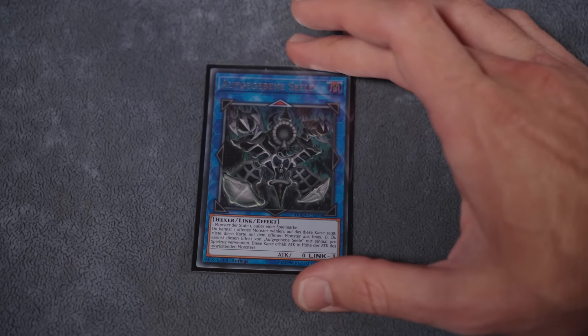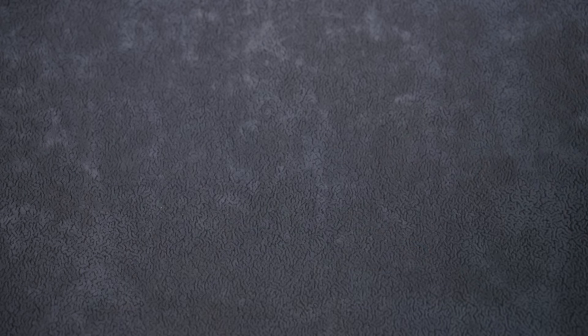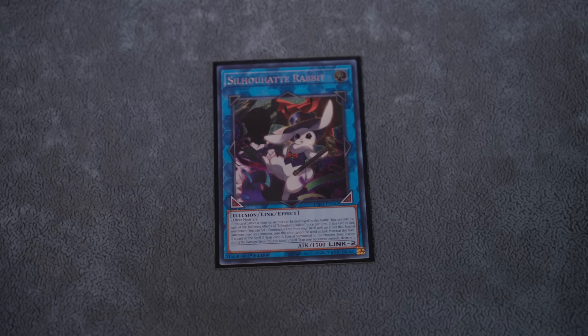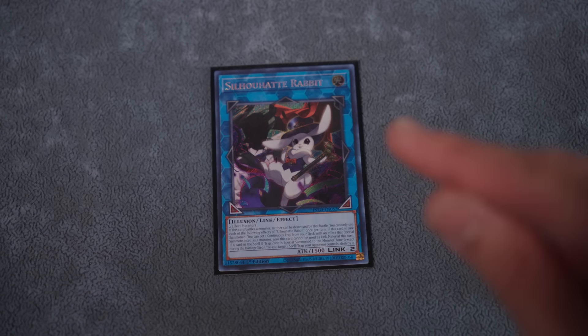Moving on to the extra deck. Starting things off, we've got one Anima — we need a link one sometimes, especially if we open with Nova. It's also a phenomenal piece of interruption and pairs nicely with one of our favorite side deck cards: the Silhouette Rabbit. It puts up one of our additional layers of interruption on the end board, and its sneaky extra effect in back row matchups pops a Spell or Trap when you summon your Azurune.